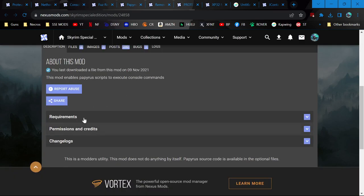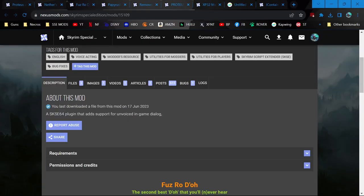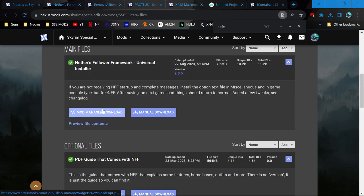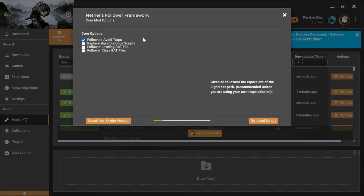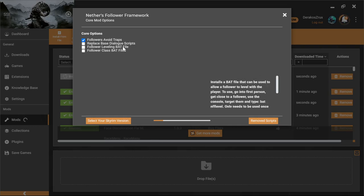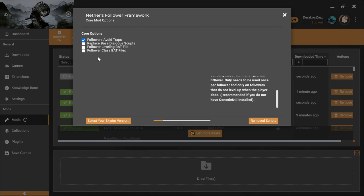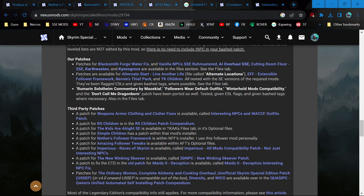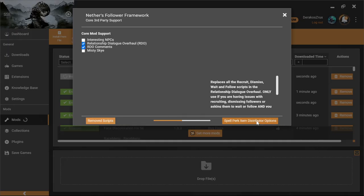Nether's Follower Framework - there are a few potential options. I'm going to go with that one. Universal installer, Special Edition. Followers Avoid Traps - does he say anything about that on Proteus? Do I want my followers to level with me since my followers are myself? We have Console Util, and I think Proteus already accounts for that. Proteus is all about being able to change class through it, so I wonder if this is necessary. It has more options than I remember - elemental, mystic, necromancy, nightblade - that kind of stuff. Interesting NPCs has quests.